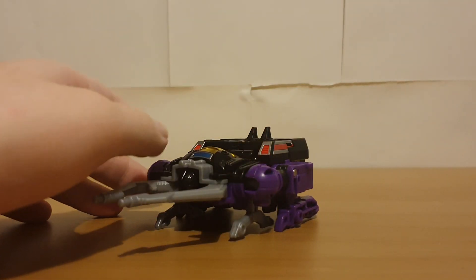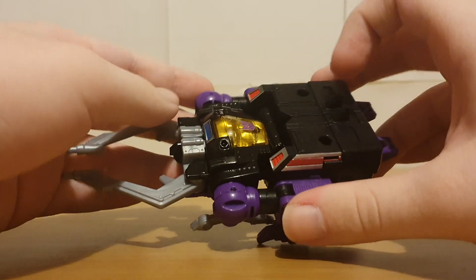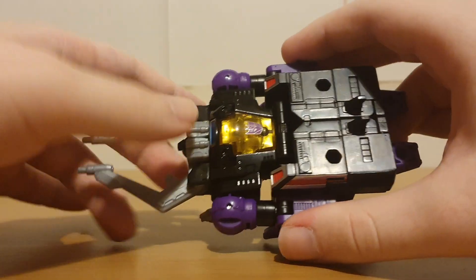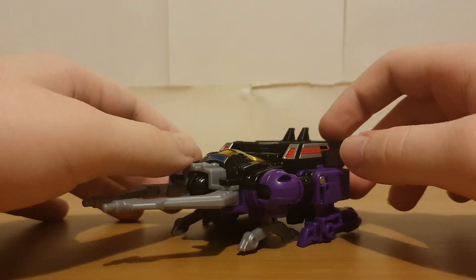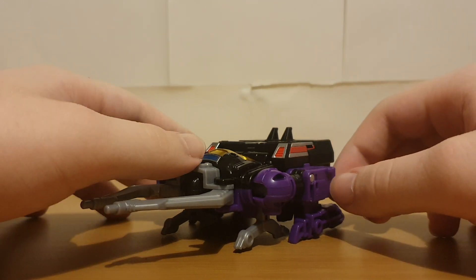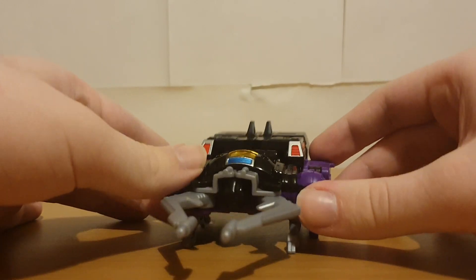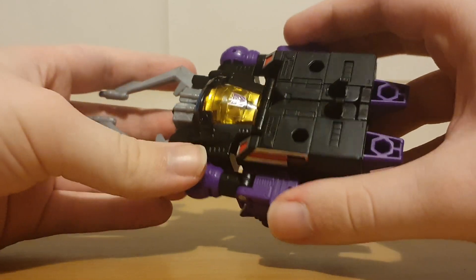Looking at the actual figure himself — of course, Shrapnel transforms into a Stag Beetle, just like he did in G1. But unlike the Power of the Primes version, this is a straight-up modernized version of the G1 design, so there are no stylized bug legs. It's just like the G1 version, and I quite like how this looks.